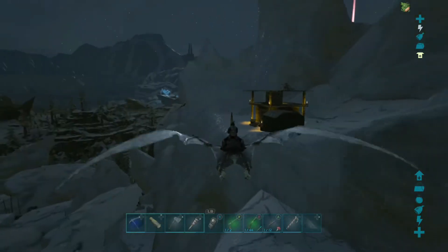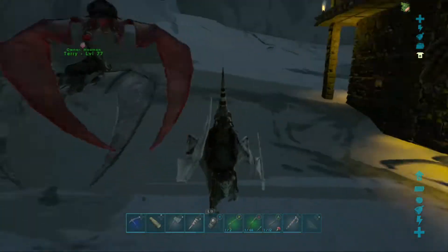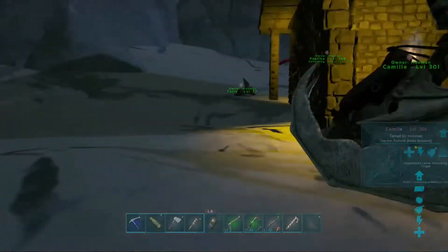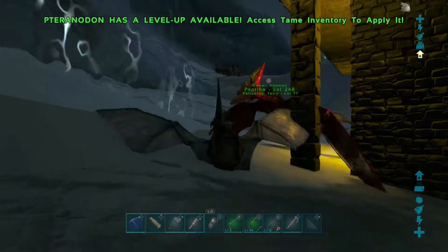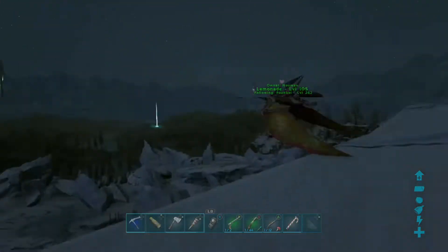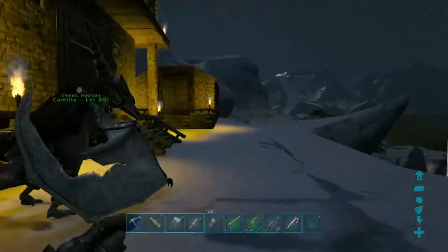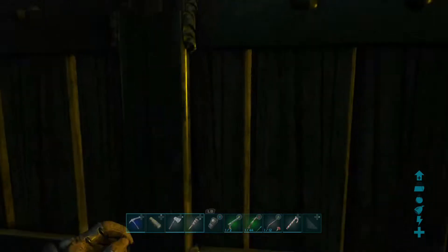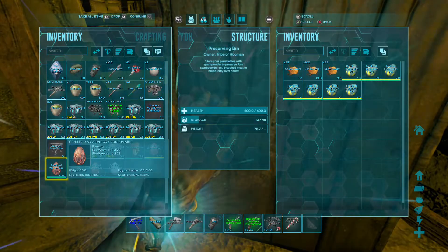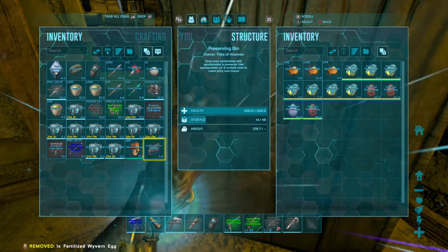I believe everyone's accounted for. I'll check the feed here in a second to see if anybody died, but I didn't see any deaths. Everyone can stop now. We're going to have to get on top of some of these other pteranodons and this will all stop for them too. We're going to put our wyvern eggs in here for right now. So we got a level 25 one, a level 15, a level 85 ice wyvern, and a level 25 fire one.